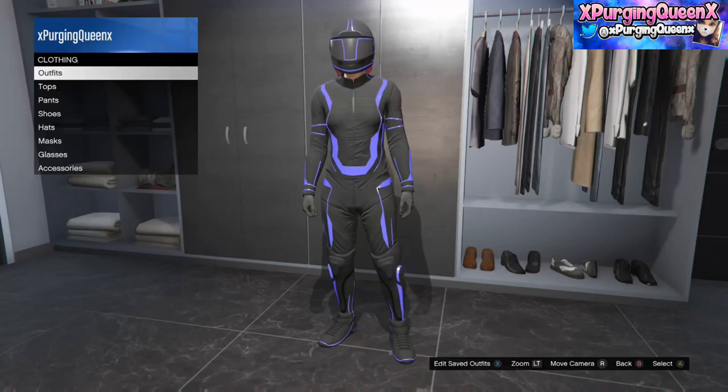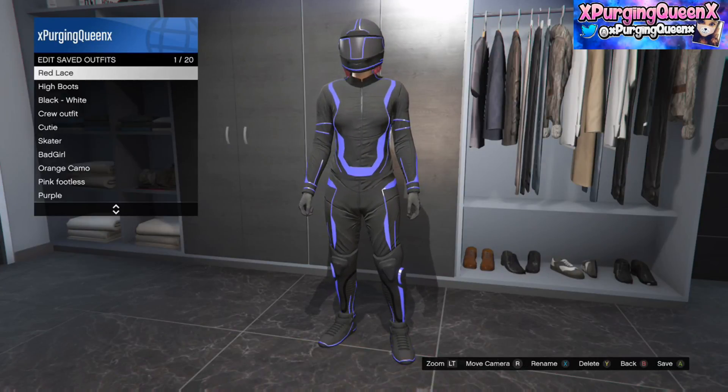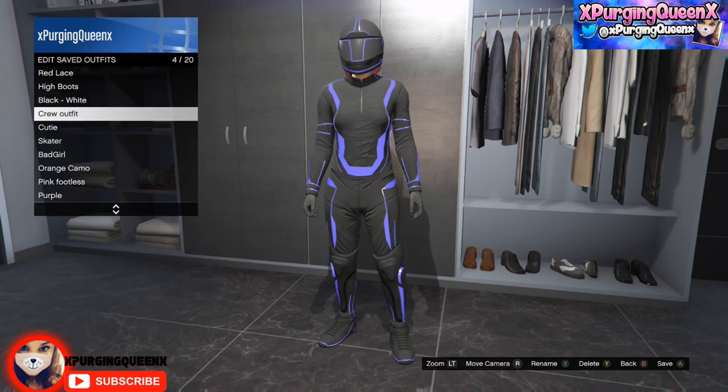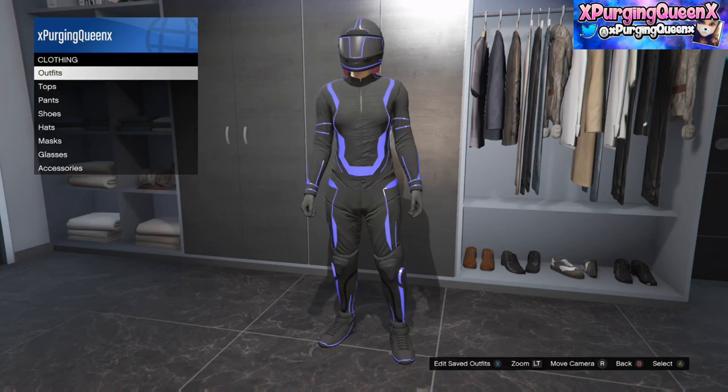Once you've decided, you need to save this in one of your empty outfit slots, and if you don't have one, you'll need to save over one of your outfits. If you're not too sure where to find the deadline outfits, if you're at the clothing store, go up to the counter, click on outfits and then go down until you see the deadline outfits. If you don't have access to the deadline outfits yet, you'll need to do one of the deadline jobs in order to unlock these suits.